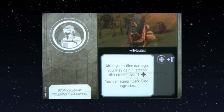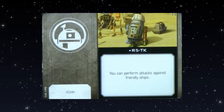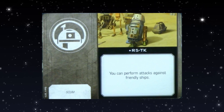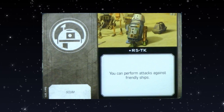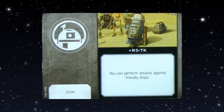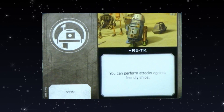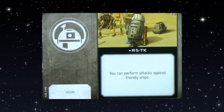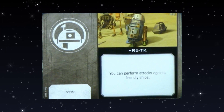R5-TK — same as ever, not likely to be played. You can perform attacks against friendly ships. Unless you really want something to blow up with suicide bombs, you need a great reason to take this and that doesn't really exist yet. Interestingly, the original version said you could get target locks on friendly ships; this one doesn't have to say that because any ship can target lock friendly ships now.